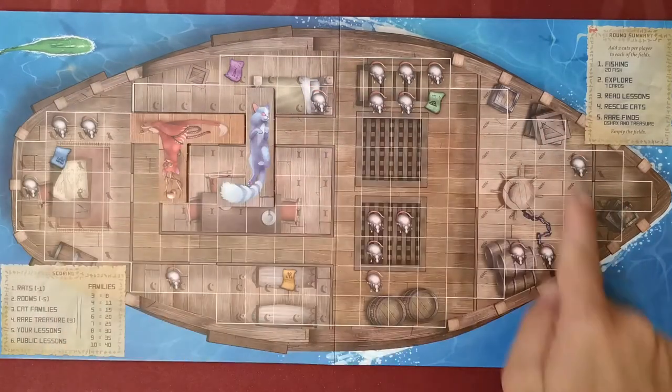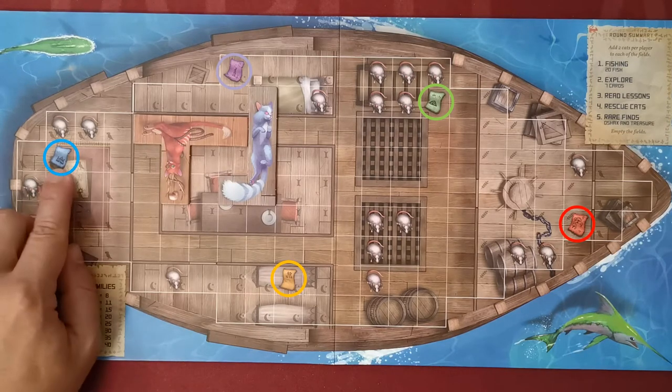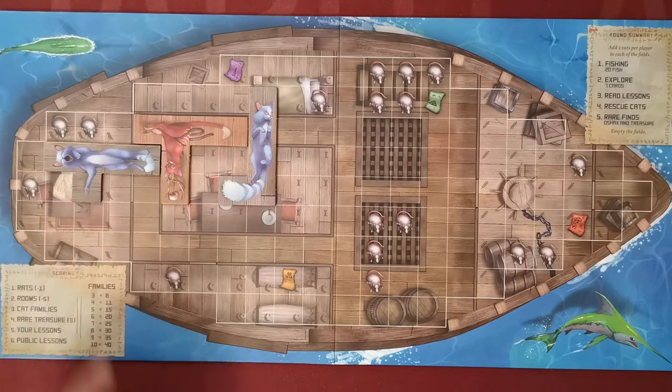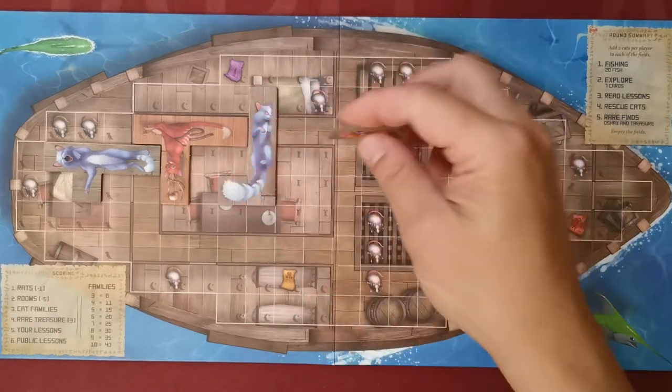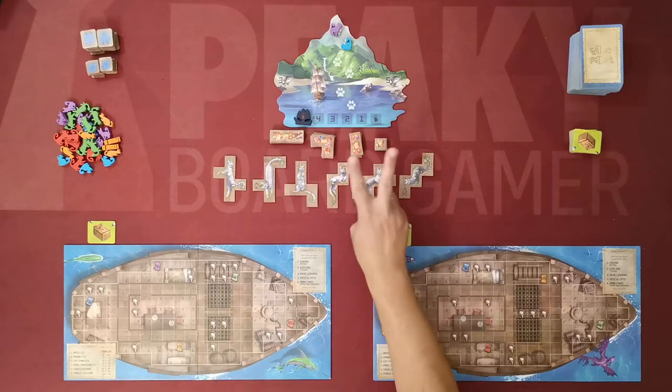Some squares on the ship depict mice, which players will try to cover with their tiles. On the ship we can also find treasure maps of five different colors. If a player manages to cover such a map with a cat tile of the same color, the player gets an available common treasure from below the island and places it immediately on their ship.